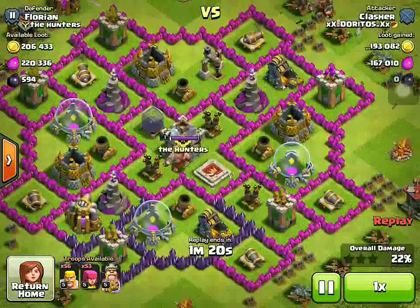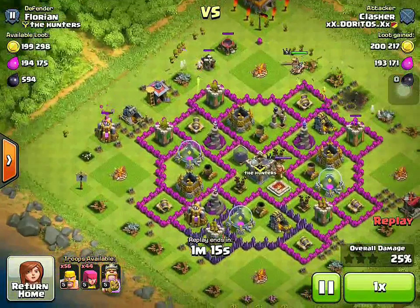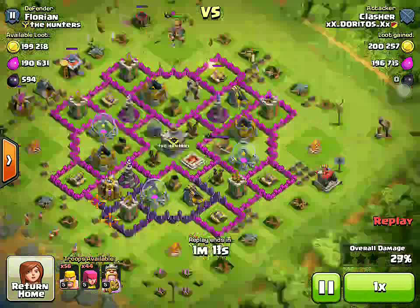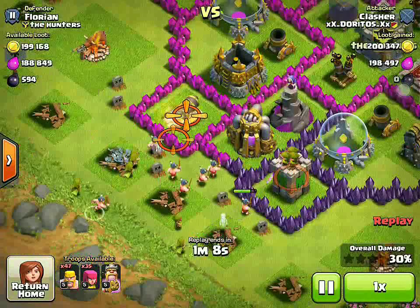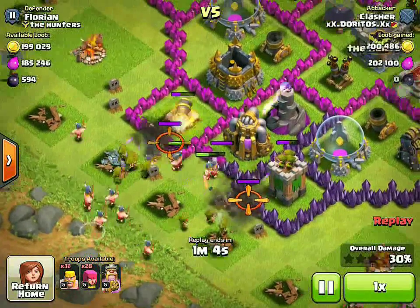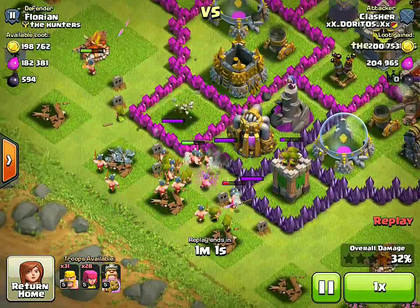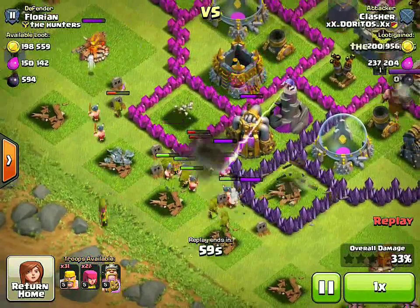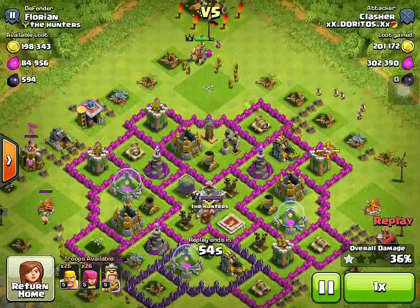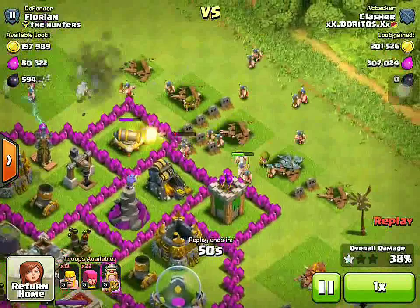He put his Barb King to go get that loot to help the barbarians, and he's just picking off that loot with one archer. Now he's placing some barbarians here for distraction, trying to get that collector, and now placing some archers. His archers take out the cannon and the archer tower and they take out the collector too — that was a good move. Then when his Barb King is coming back, he places more barbarians and archers to get that gold storage.